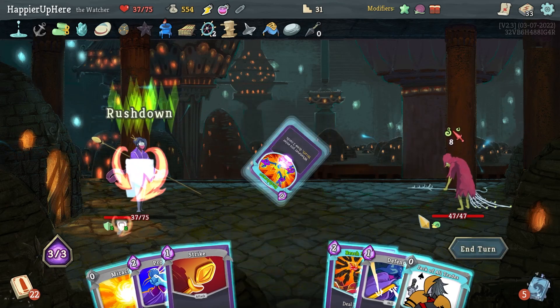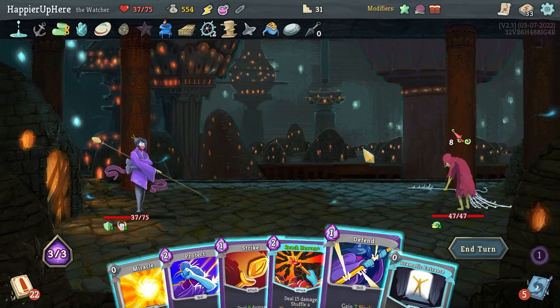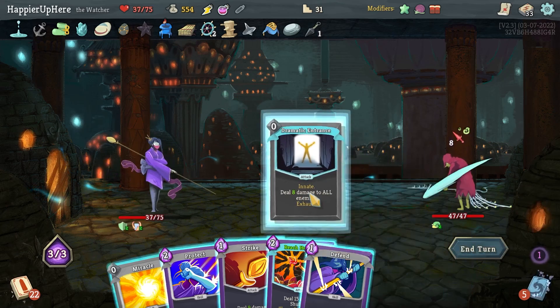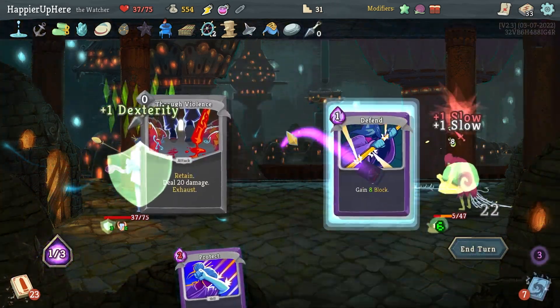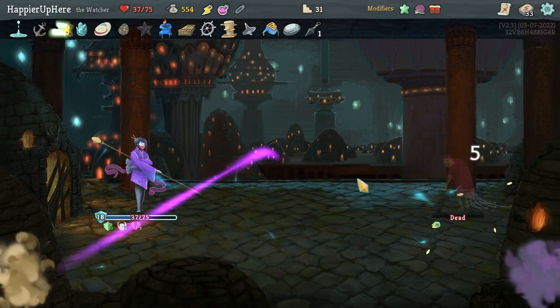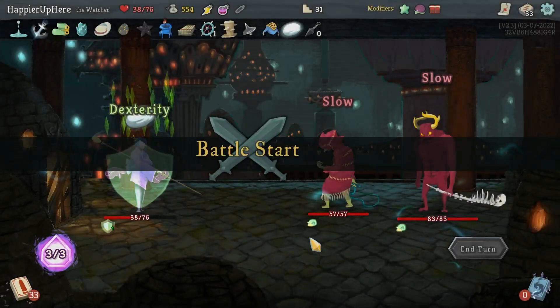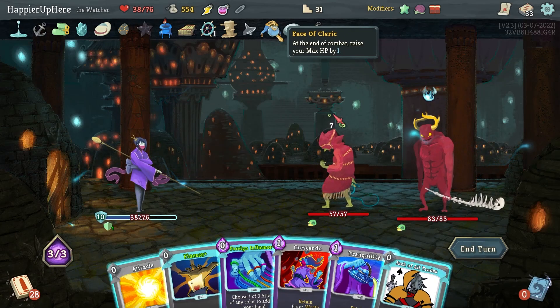He's coming — let's do Rushdown, Jack of All Trades. I'll Defend here. I can gain extra dexterity if I use my Miracle — I should have done that at the very beginning. I should be able to kill here. Definitely want to fight a powerful fight. I didn't realize Face of Cleric will trigger twice — once at end of combat, once for this second combat!